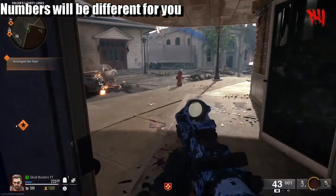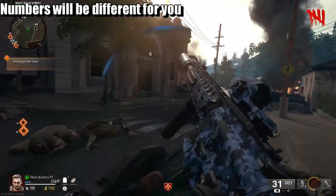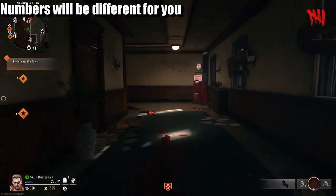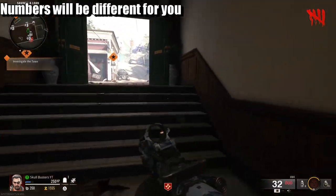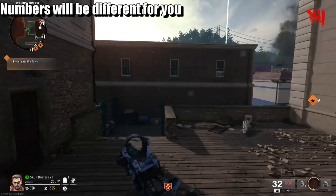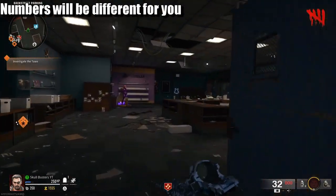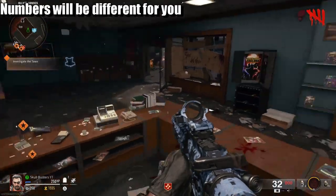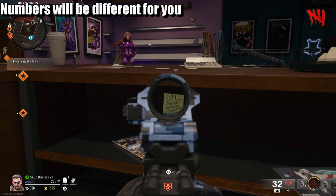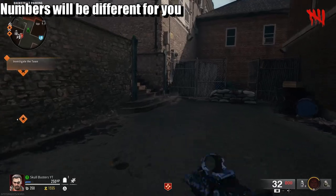It looks like the 41 is going to be the last one. So then the next one is going to be in the comic book store near Quick Revive. I'm probably butchering all this. So if you come down and have a look around — yeah, so it's going to be 18, 11, and 41. So it looks like the comic book one is going to be the middle one.